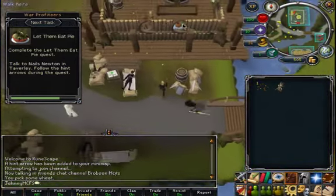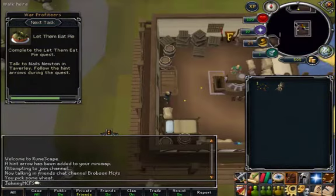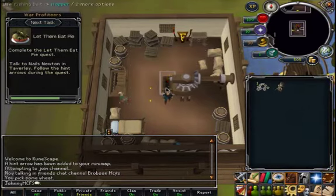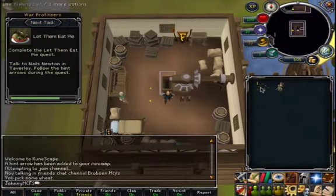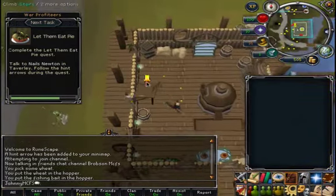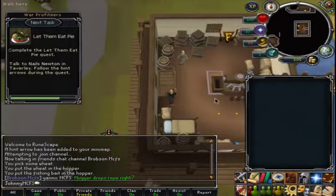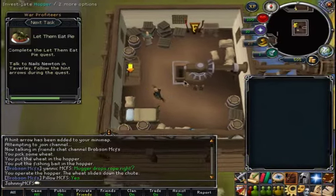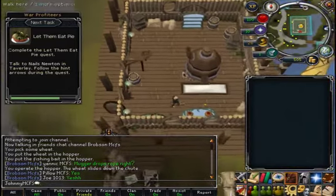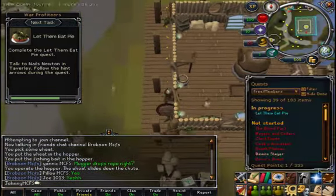Right up here, I think, up the stairs. I missed it. Put some wheat in, put some fish bait in - oh dang it. The little delay that I'm getting is awful. There should be a bucket or a pot right here - pot works too. Take flour and you get the maggoty flour. Now I gotta go back up and talk to Nails Newton.